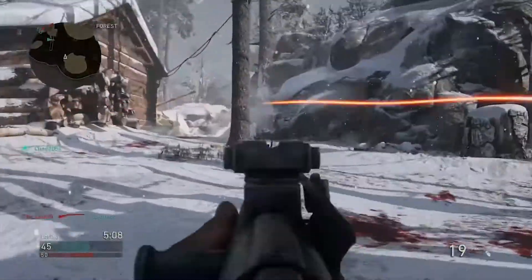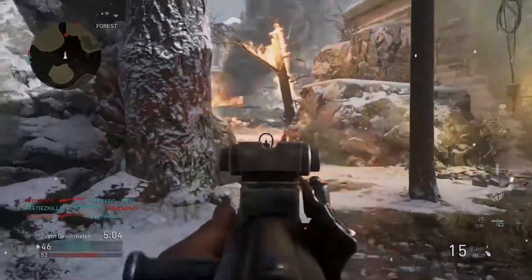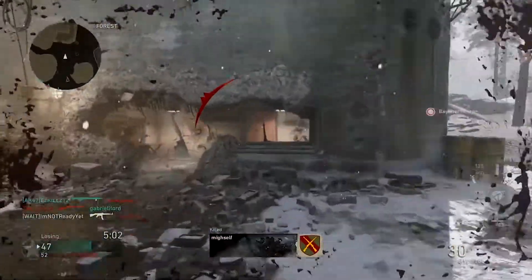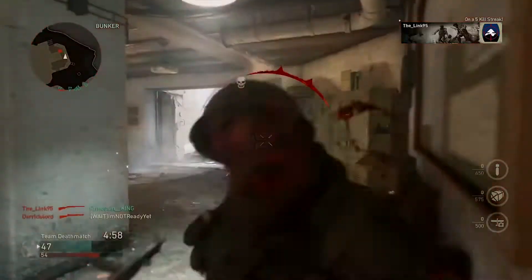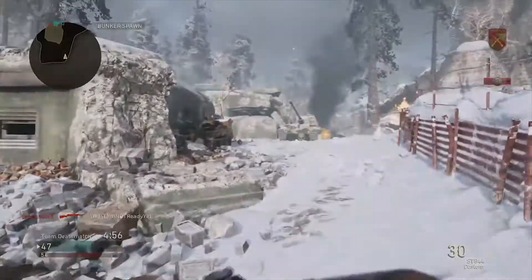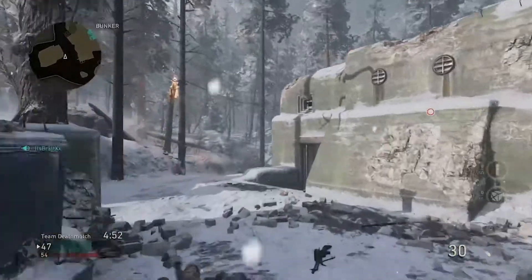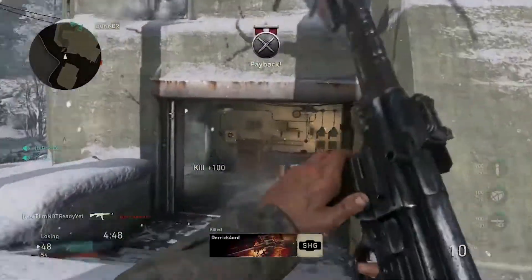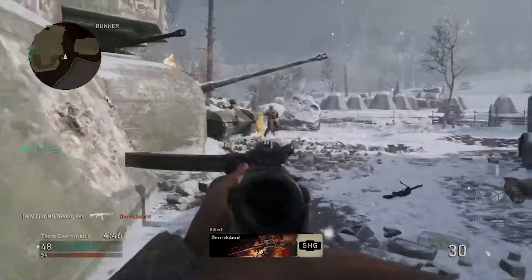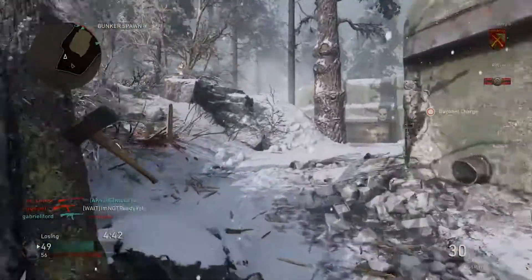First I want to begin with the time to kill, because that is a huge factor and usually a huge debate within the Call of Duty games. The time to kill in this game was fast but manageable. You do die somewhat quickly, which adds a bit to the realism aspect, but not too quickly. This is not like Ghosts where if someone sees you first, you die. Usually you have a chance to defend yourself and possibly turn on the person shooting you. If they miss a couple of shots, you have the opportunity to capitalize, but the window to do so is pretty small.